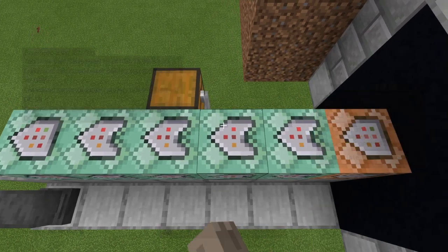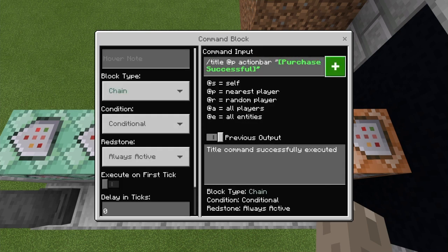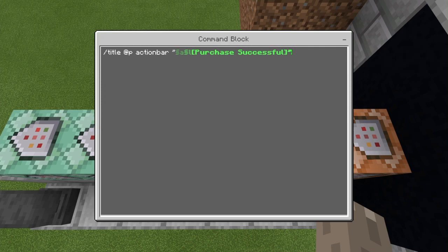The third command block: title @p actionbar, then your message — something like 'Purchase Successful' or 'You have bought a kit'. I made mine bold. Make sure if you're styling the text, you include those two quotation marks. Set to conditional and always active.